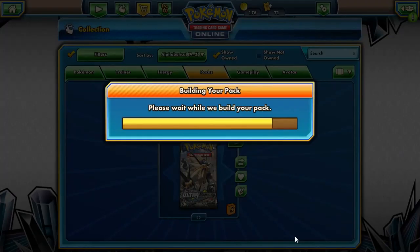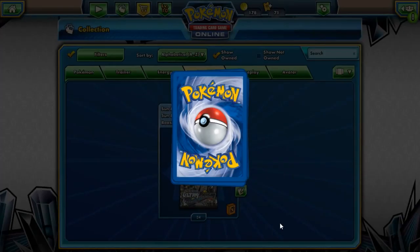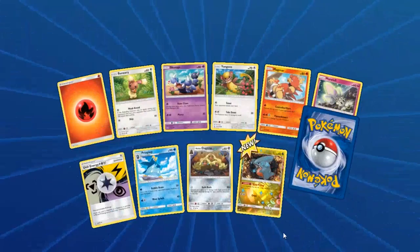I just need to try and pull Dawn Wings. There are some decks on here I really want to build — Type: Null and Garchomp — and then some that we might just have a bit of fun with.